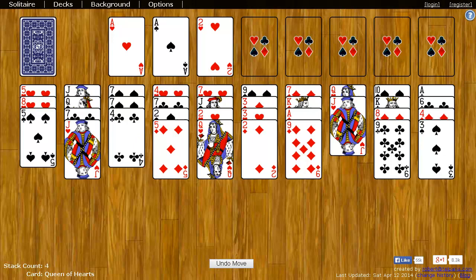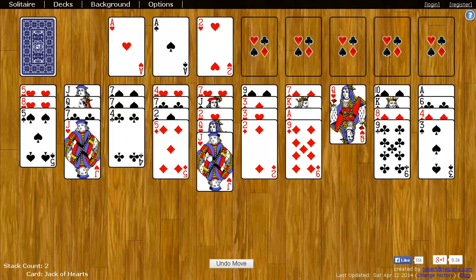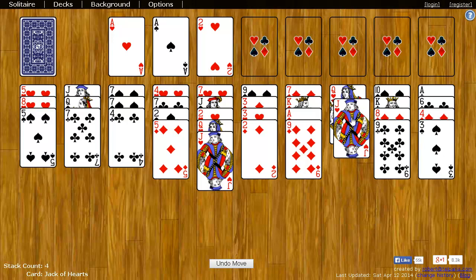Now to help get to the cards that you need, down here on these piles — this is known as the tableau — you can put any card on any other card so long as it's the same suit and it's one rank lower. For example, I can take the jack of hearts and put it on the queen of hearts because they're both hearts and jack is one less than queen.